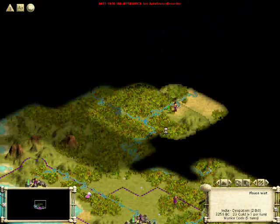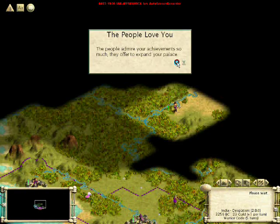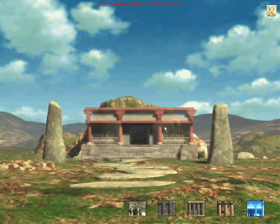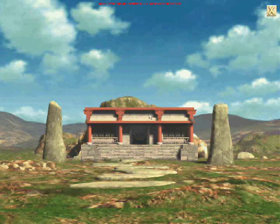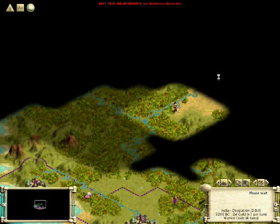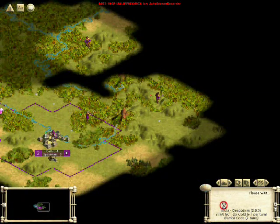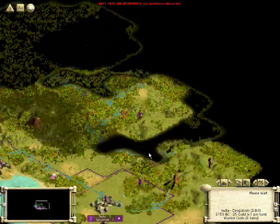Now we're going to start with a temple in this city. Temples are good for culture. By the way, we have our palace here. When you pass certain milestones, they'll let you expand your palace. When you start, your palace is kind of crummy — I mean, look at that, some palace right? But you have five different choices for styles based on the group. We have the Asian group because we are India, after all. So we'll see that grow as the game progresses.